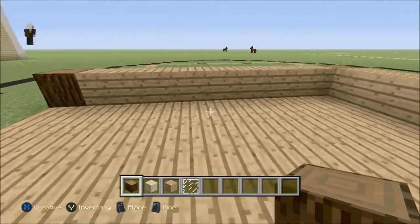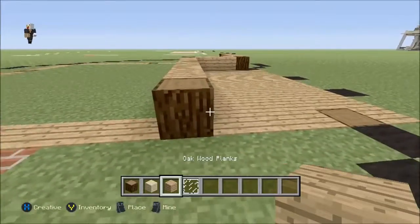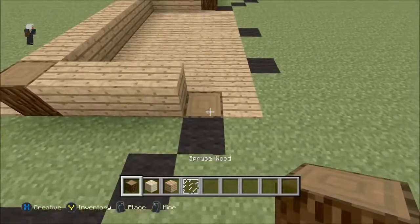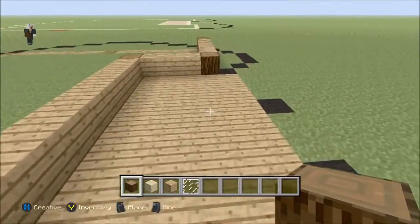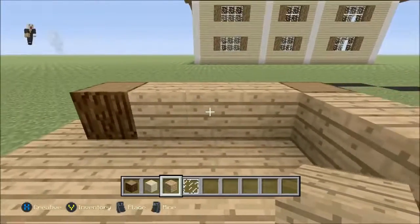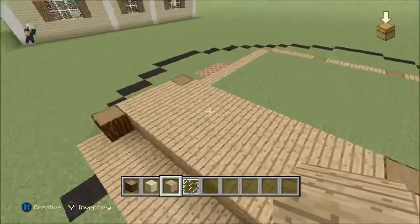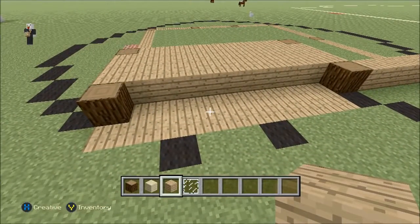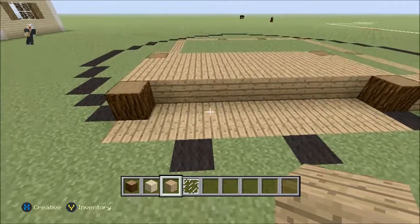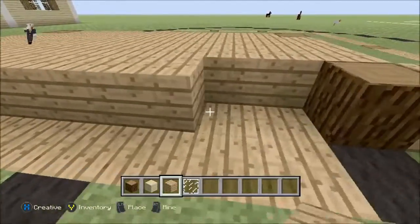These oak wood planks represent where the deck is going to be, so don't worry about that too much until we place the door. Once we have that, we're going to go over three blocks from the right of this block with oak wood planks, and with spruce wood we'll place a block on each side. Now we can add the deck — with the oak wood just line it up and go all the way across, fully from this spruce wood to that spruce wood with a full row of oak wood planks.